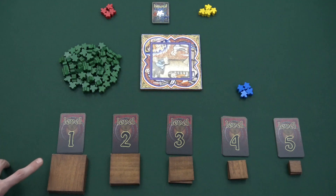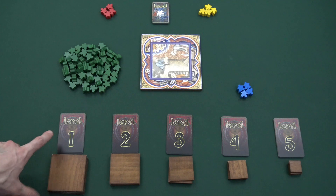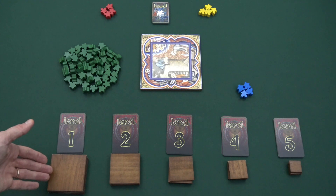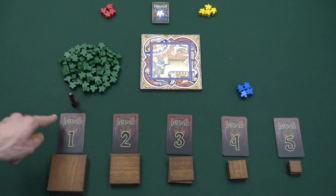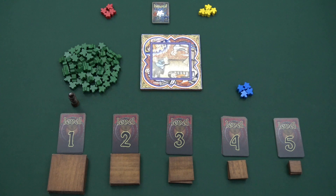Place the stacks of level tiles near each deck. The largest tiles go with level 1, and the sizes decrease as the levels go up. Use your marker to notate the active level starting with level 1, and lastly place the steeple top piece to the right of the level 5 deck. You're now ready to play.